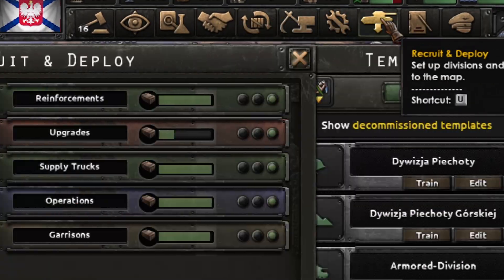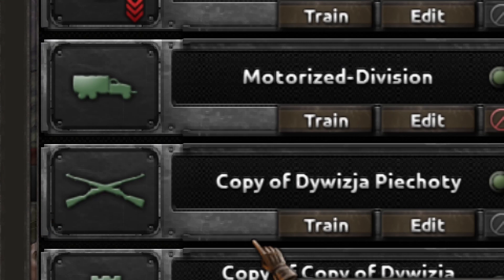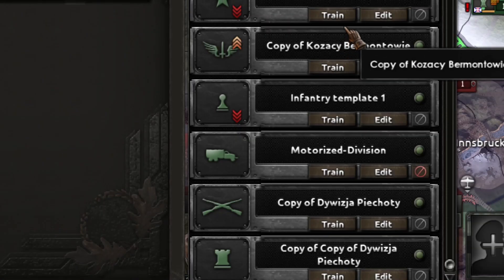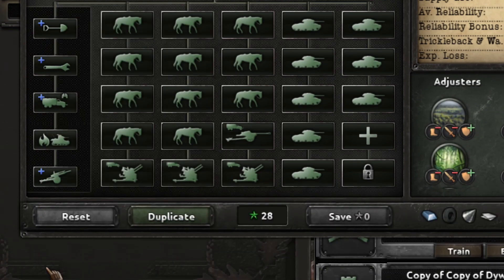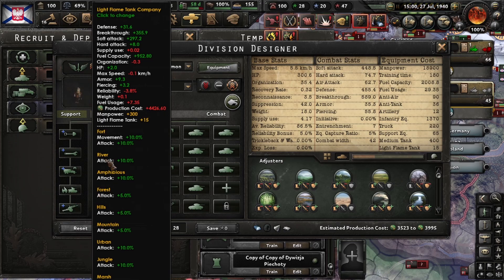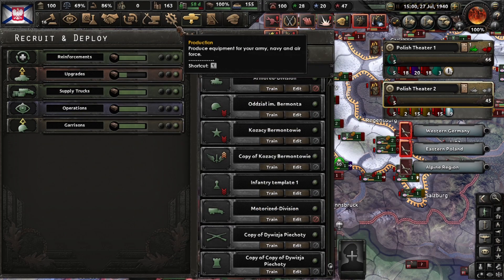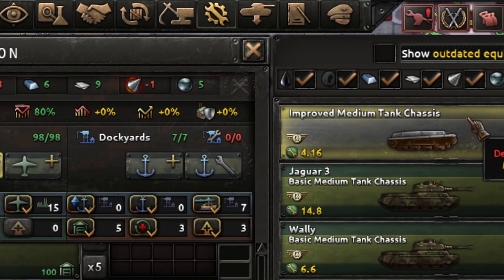What I did to that template that I didn't mention before — let me show you. Here is the Wing Hussars template. I added a special flamer tank. The flamer tank has many fuel tanks — let's see the design.